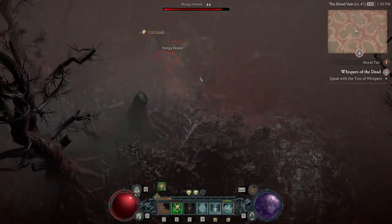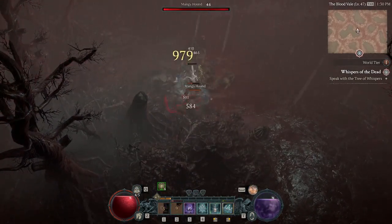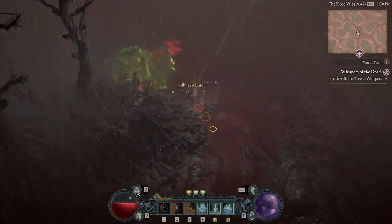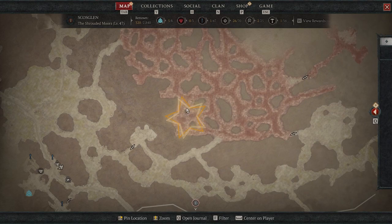It did take a little while for me to get him to spawn — I'm assuming because somebody else had previously killed him. He does patrol back and forth between this area on your map, so you might have to run up and down a few times before he spawns for you. But once he's there it's a pretty easy fight: just down him and collect your five crushed beast bones.